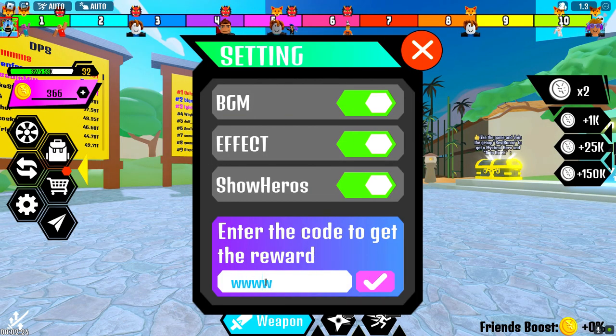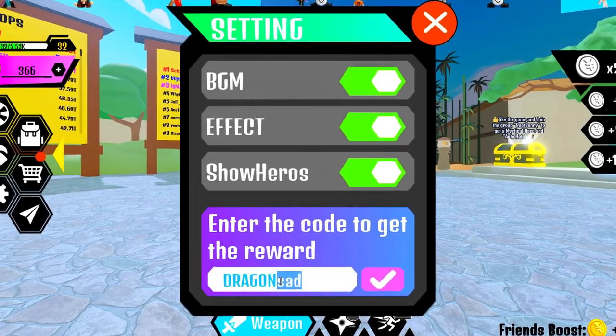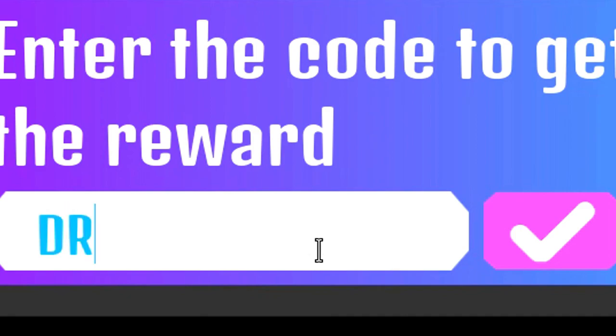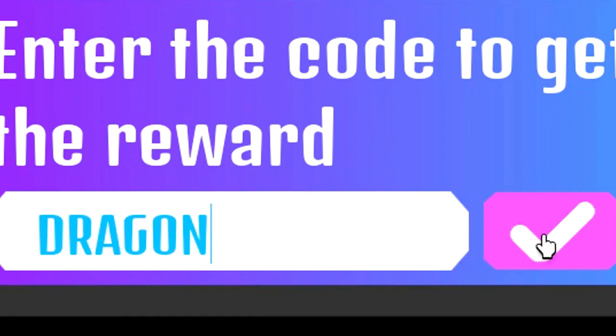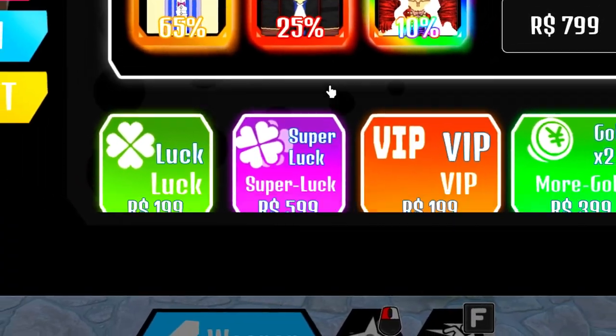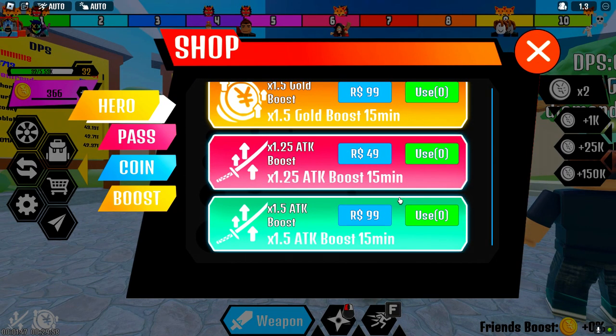Let's redeem the very first code. I'm not sure what's going on with the code input right now, but we are going to redeem it. The very first code is 'dragon love' — redeem it and it will go ahead and give you a ton of stuff. Just like that, redeem successful!